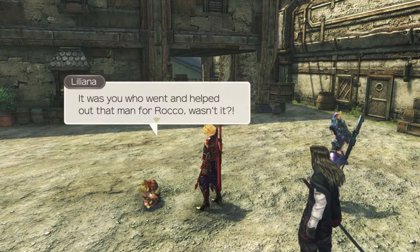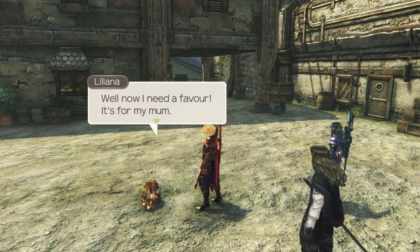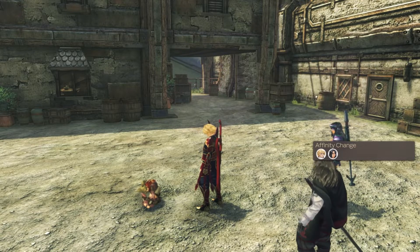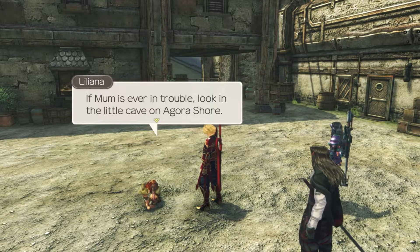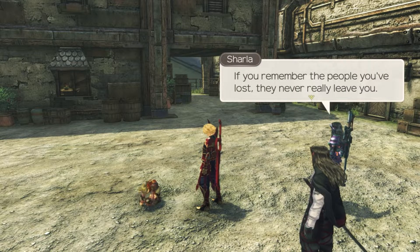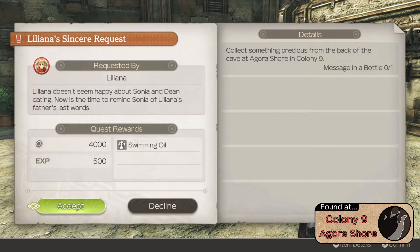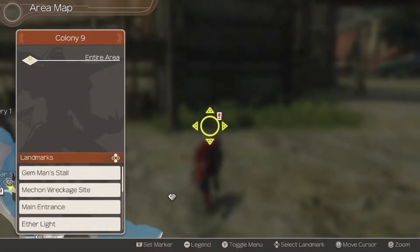Now that we've talked to Liliana - they're playing with their Shin Geckos - she asks us for a favour. She recognises we helped with Rocco and now needs help for her mum. Since Sonia started dating Dean, Liliana is worried she's forgetting dad. Sharla agrees they could use our help. Before dad died, he told Liliana: if mum is ever in trouble, look in the little cave on Agora Shore. Dad must have left something important there. Shulk reflects that if you remember the people you've lost, they never really leave you. This gives us Liliana's Sincere Request - to go to Agora Shore. You almost certainly won't know where that is, but it's right over here - we've never been there. The best way to get there is to start at the central plaza and go swimming.